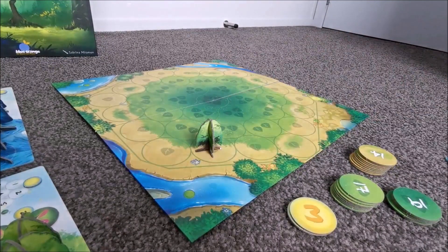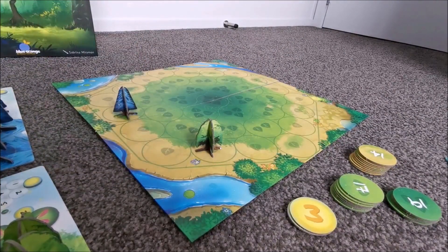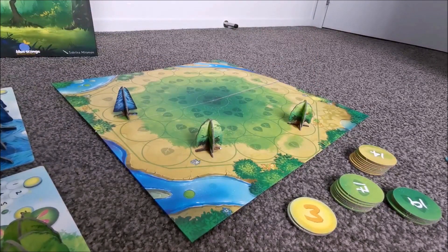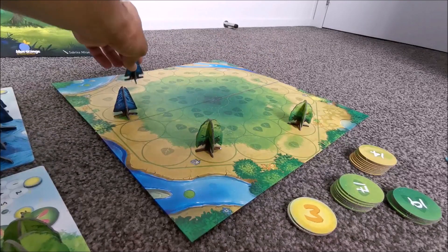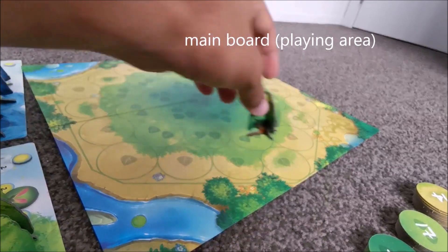At the beginning of the game, each player is going to take one of their two small trees and place it outside the ring of the board, in turn order one by one, until all players have placed their two small trees in the outer ring.